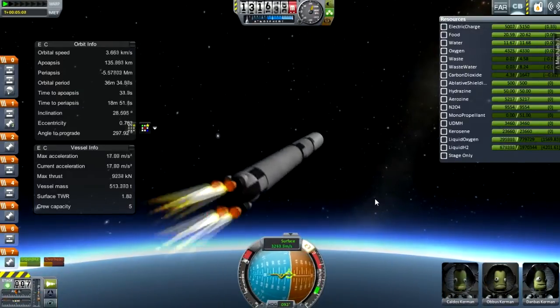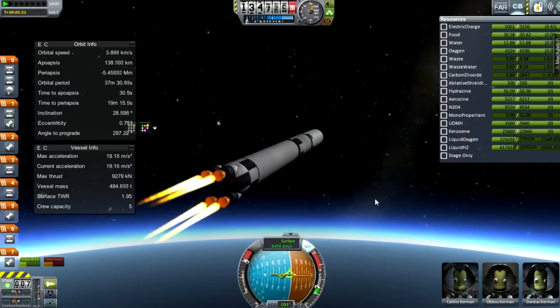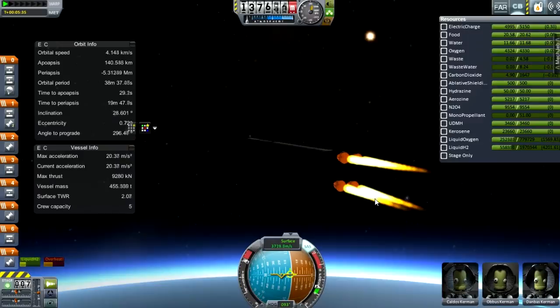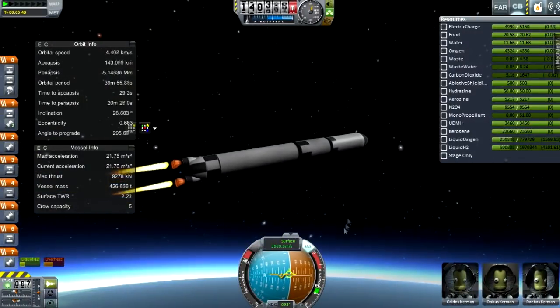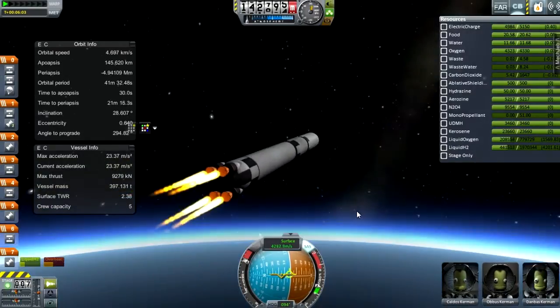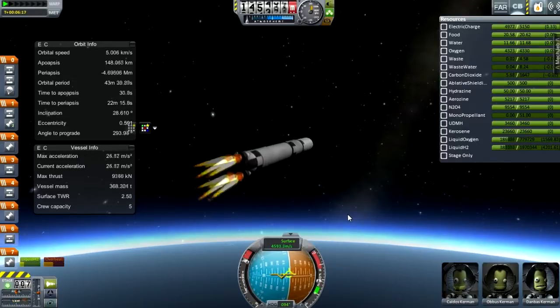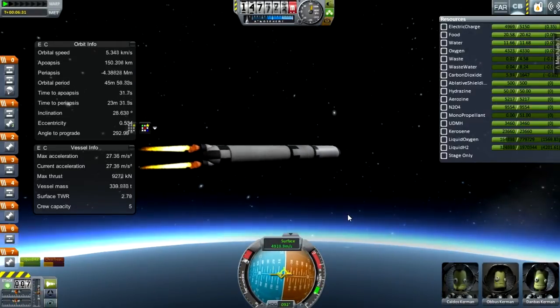Talking of stable — it starts to rock around crazily as the SLS starts to gimbal those engines. Those engines gimbal a lot, and when they start gimballing, they start trying to correct themselves by gimballing, and it looks awesome, but it's very annoying to fly. I've left this at four times time acceleration, because it's kind of funny to watch this just mess around. Look at that — it's just ridiculous.